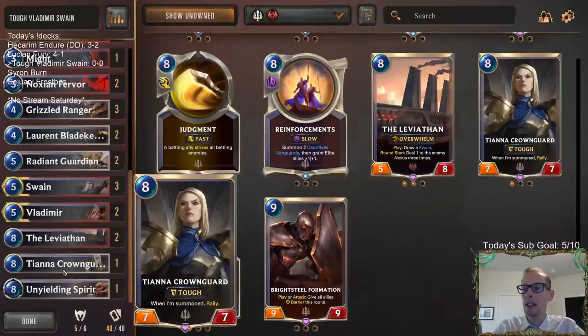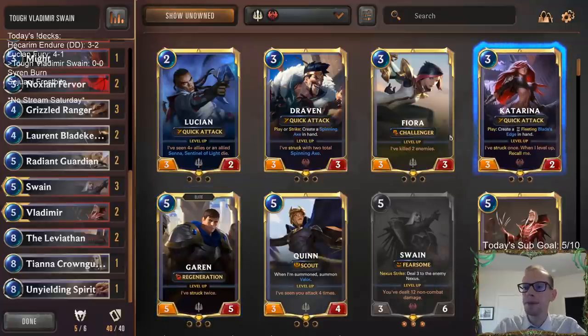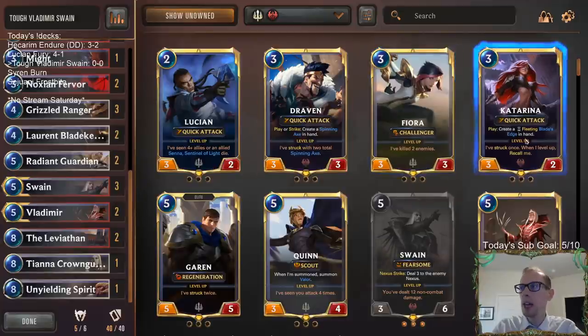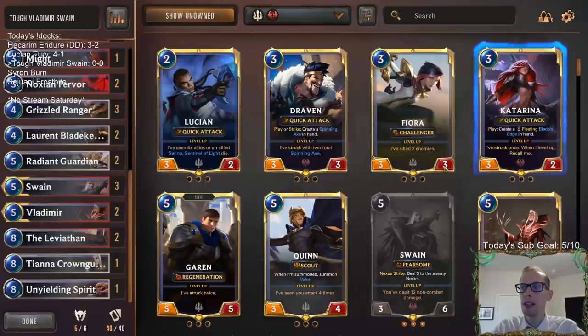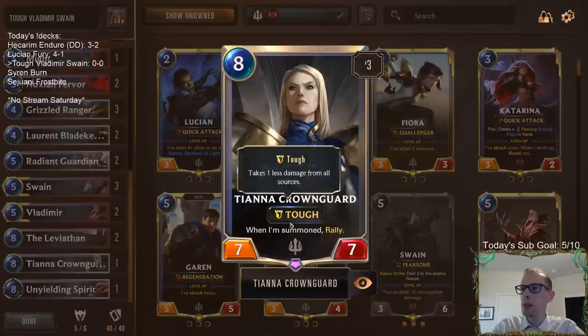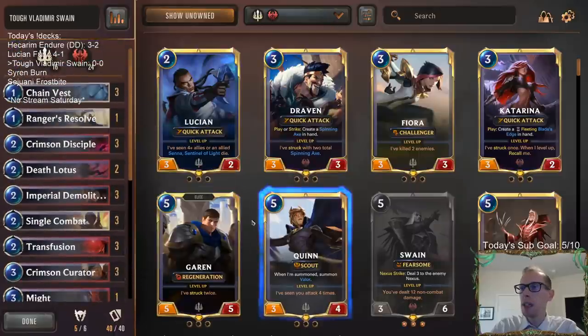I've been thinking about changing Tiana — really considering playing a Garen instead or a Katarina instead. We'll keep Tiana though. Garen's really good but we do have a ton of five-mana cards. Katarina is another really good card but it's not really a card you want to play on turn three because you'll just get behind. I think I'm just going to stick with Tiana Crown Guard — it's a really powerful eight-drop, though we do have other eight-drops too.